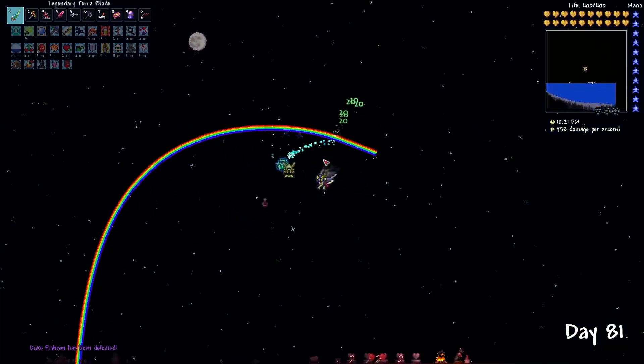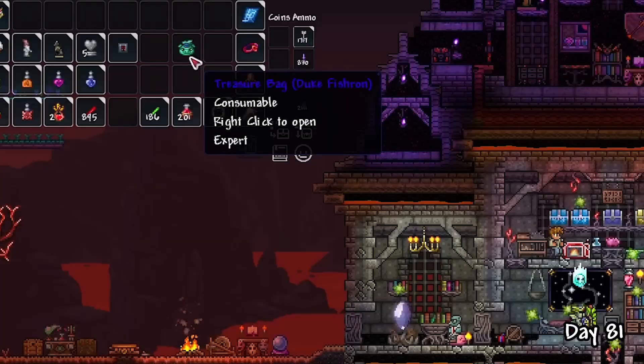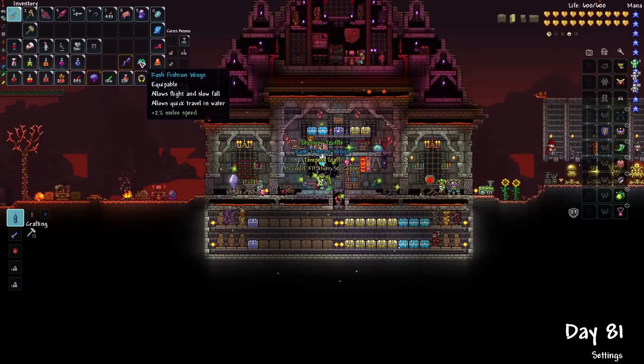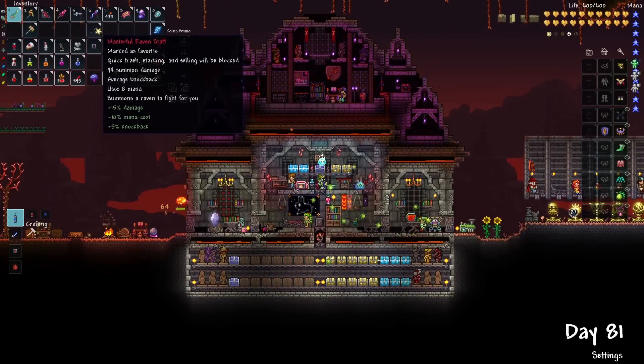What I was hoping for were the Fishron Wings, which are the best available wings pre-Moon Lord. With my dream luck activated, I got them on my first go — meaning no more wasted time farming for them. The Tempest Staff was also nice, providing me extra DPS on my summons.